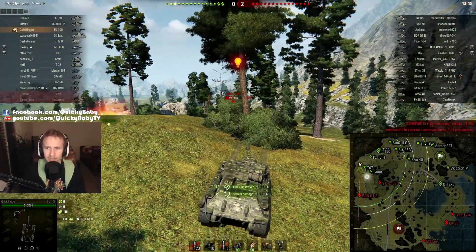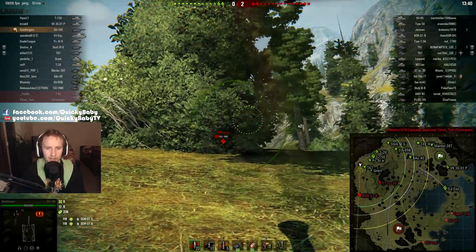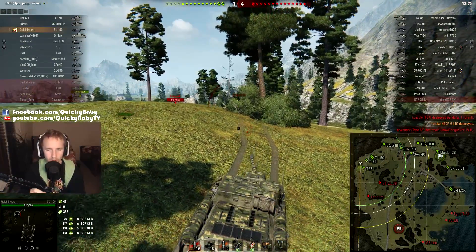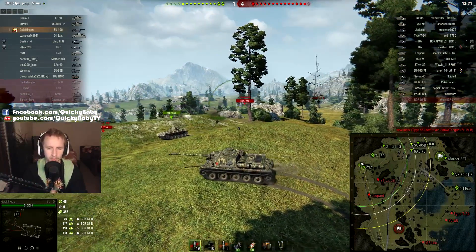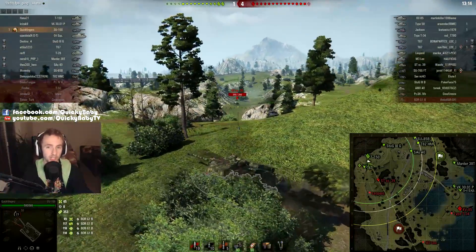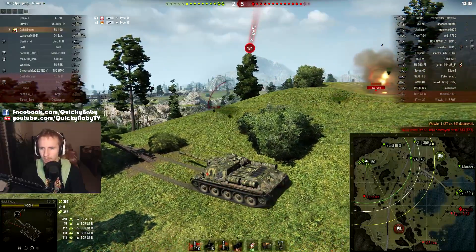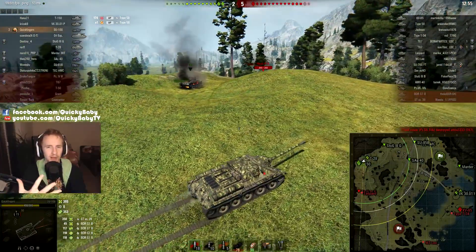Bit of an awkward start to this game — I was hoping to obliterate the BDR there but unfortunately we went into his tracks. I'm surprised we didn't also penetrate his hull, because the tracks on the BDR go over the hull, so maybe I could have gone through the tracks and penetrated the hull at the same time. Nevertheless, our second shot goes in. Now one of the big decisions you have to make with the SU-100 is what gun to use, which is something you'll also face on the SU-85.